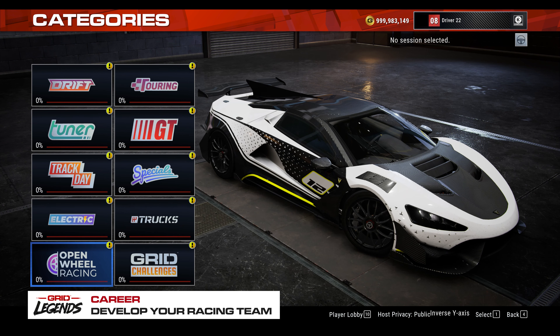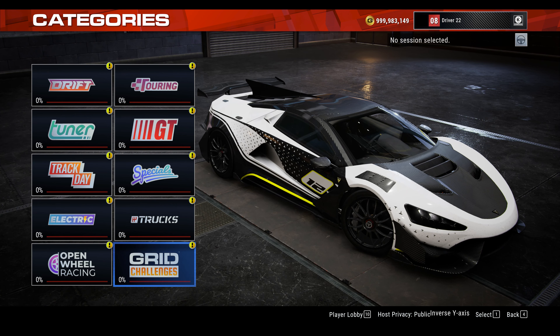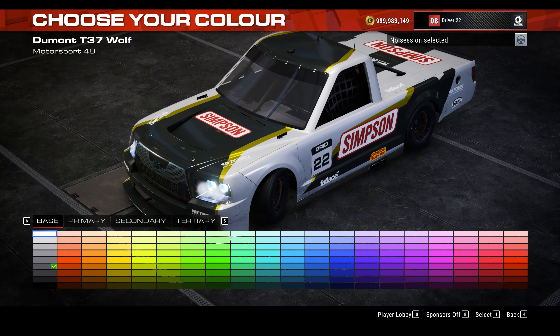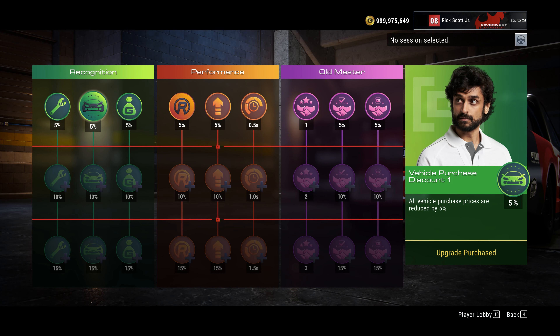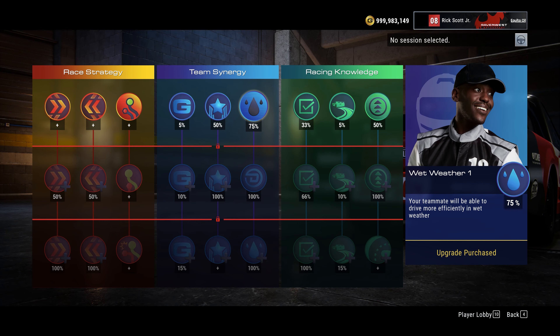That's not all to enjoy in Grid Legends. There are also over 250 career events to sink your teeth into, all of which can be played offline or opened up for friends to join. Be sure to make your way through these events to unlock all of the cars available in the game. Once you have unlocked a new car, head to the livery editor and you can make it your own with multiple adjustments. You can also spend some time upgrading your team and vehicles for cheaper upgrades, currency boosts, and additional features such as team orders.